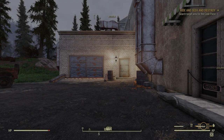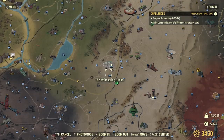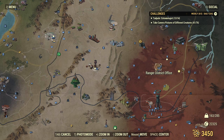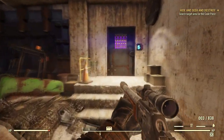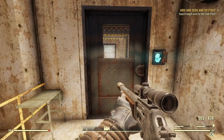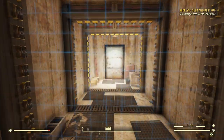Why is 'Hide, Seek, and Destroy' still showing as an active quest? I got the code piece but it's not showing as completed — that's kind of strange. I don't know whether I want to go back in or not. I don't really care that much about completing the quest; I got the code piece and that's really what I want. Although I also don't want the quest to be broken.